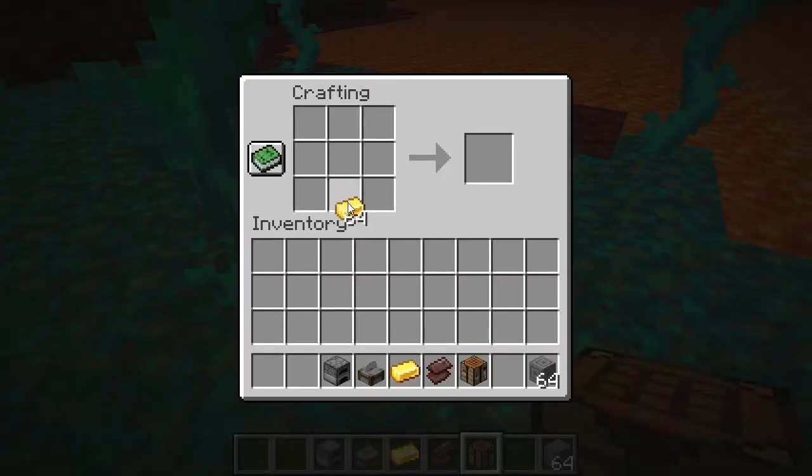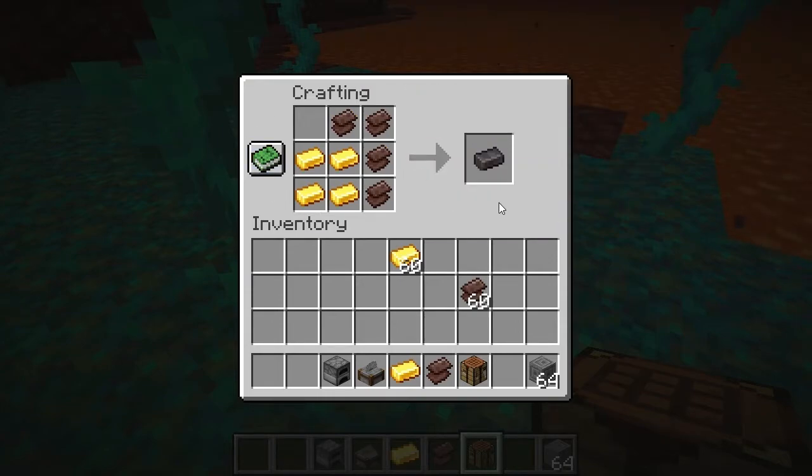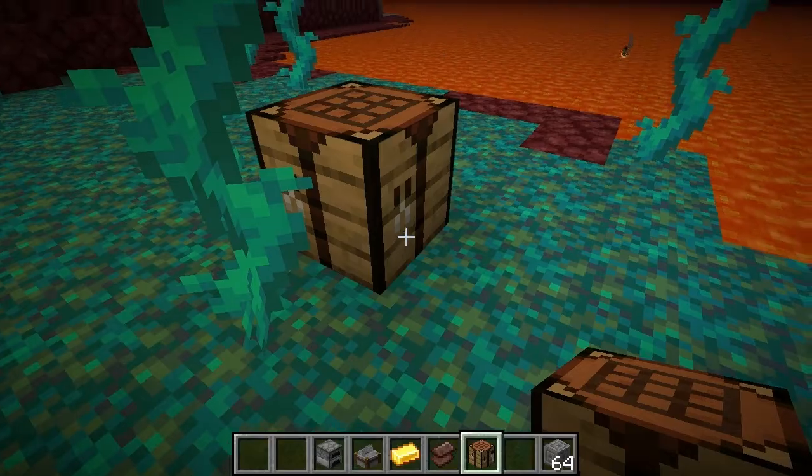You need four gold and four netherite scraps. You put them in the crafting table — one, two, three, four, one, two, three, four. It doesn't matter which order you put them in, just as long as there's four of each. And then you get a netherite ingot. Pretty simple, right?